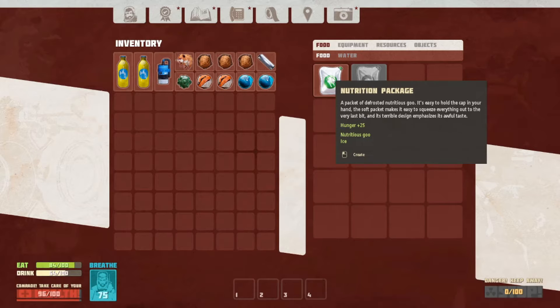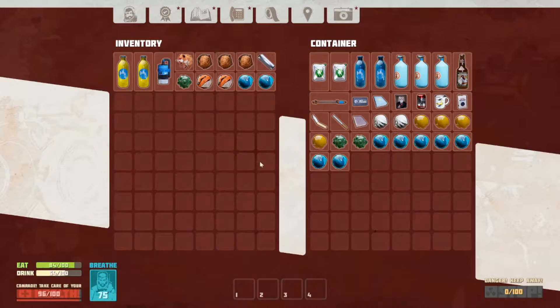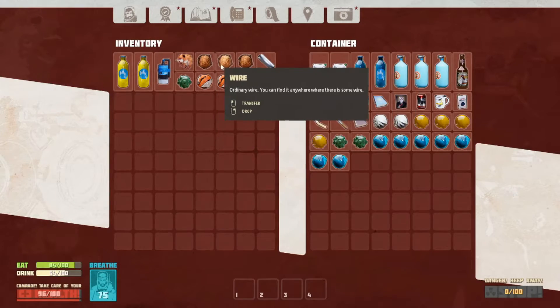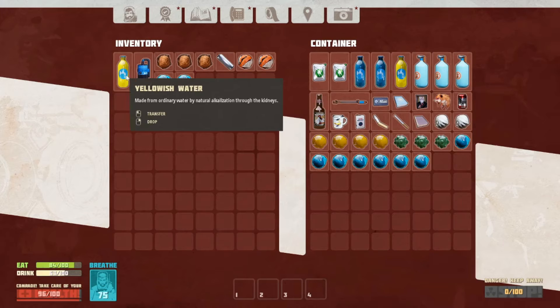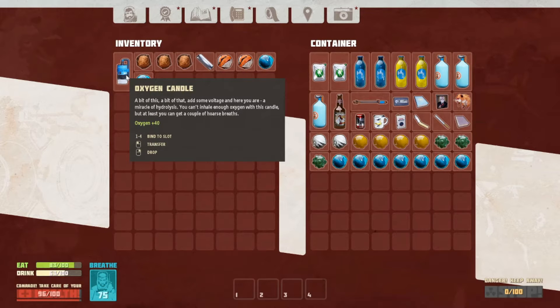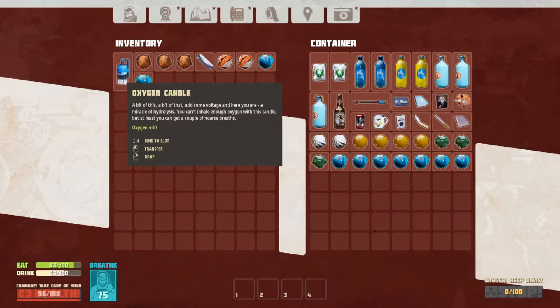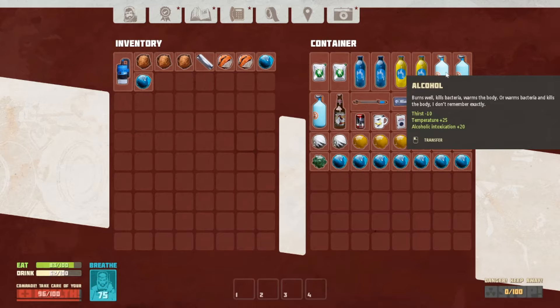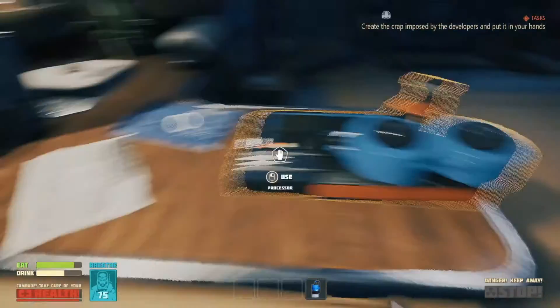We can make nutritious goo and a nutrition package - that's awesome. We're going to put some stuff away. The oxygen candle description reads: 'A bit of this, a bit of that, add some voltage, and here you are - a miracle of hydrolysis. You can't inhale enough oxygen with this candle, but at least you can get a couple of horse breaths.' Maybe we'll put this on our hotbar - I don't really know how to use the oxygen candle. Let's head back out.